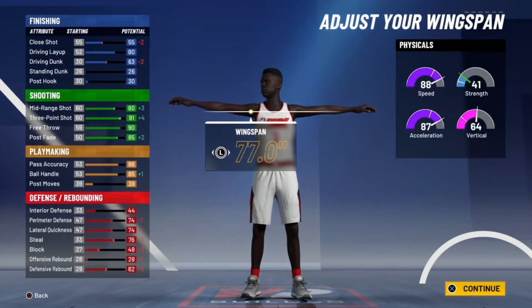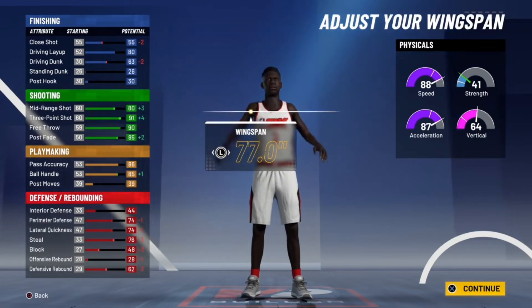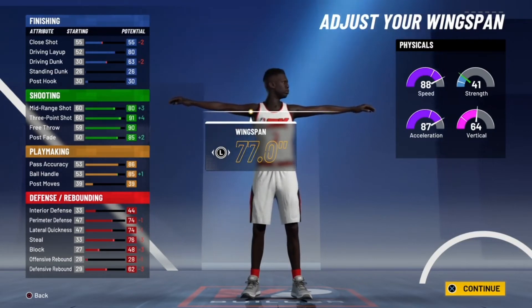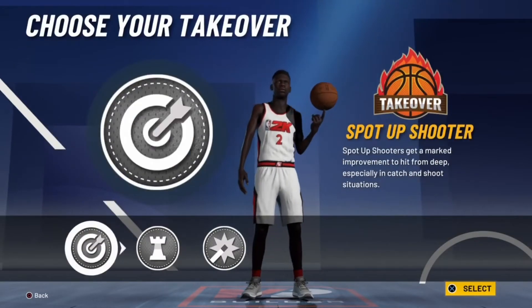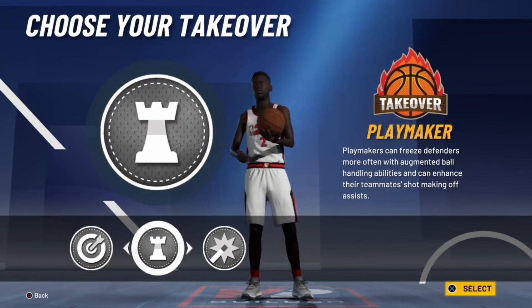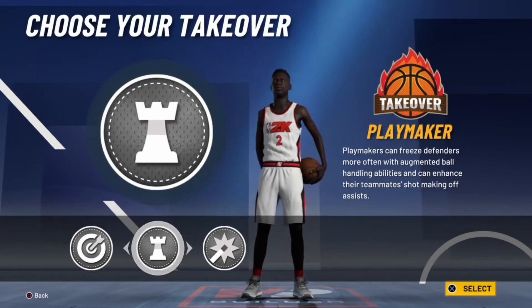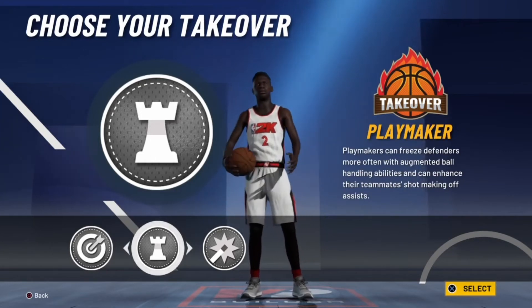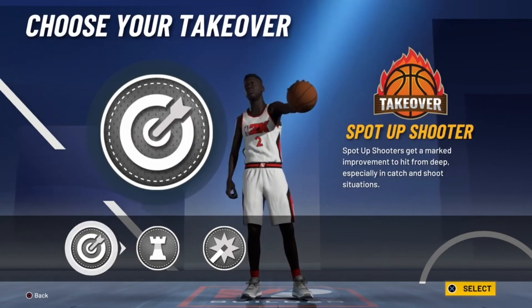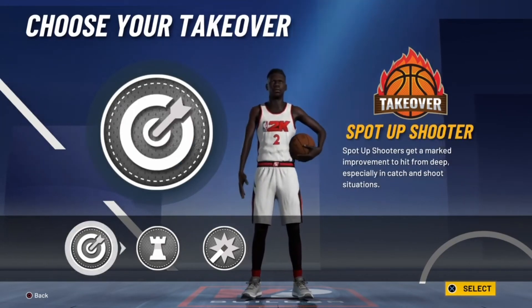Look, three-point rating is 91. I think the only bad thing about this build is that your mid-range is so low. But the takeover we're about to go with will switch it up and make it nice. For takeover, sharp is the best choice out of all three — don't go playmaking, because 2K doesn't want you to get in the brook. Shot creating is good but I think sharp is the best.